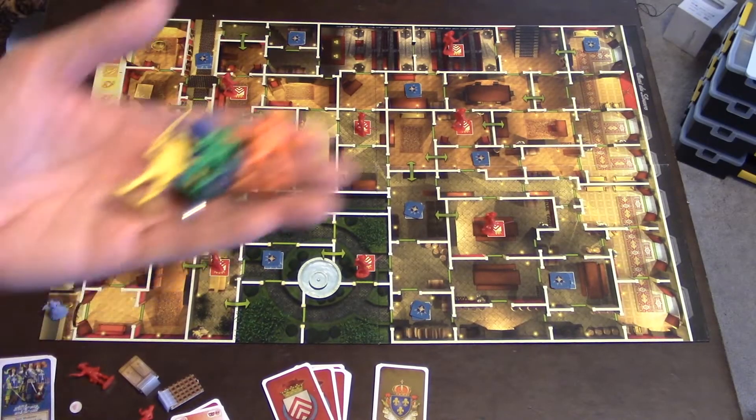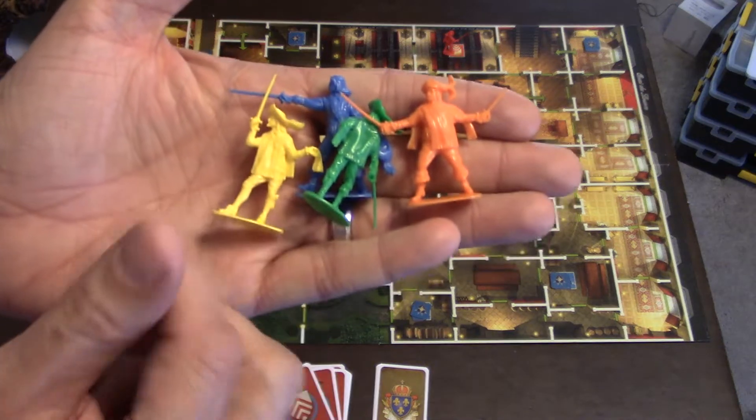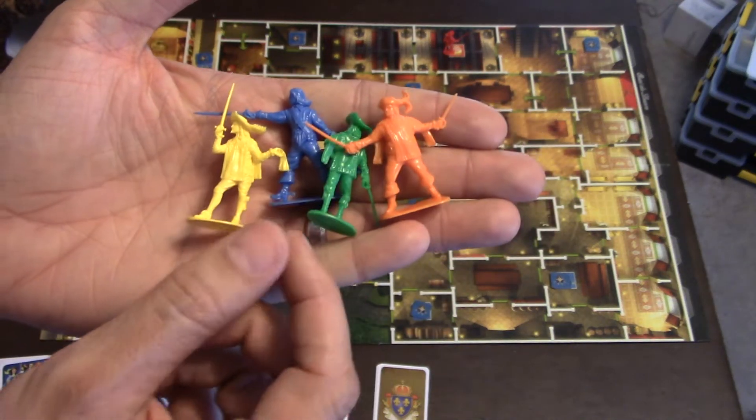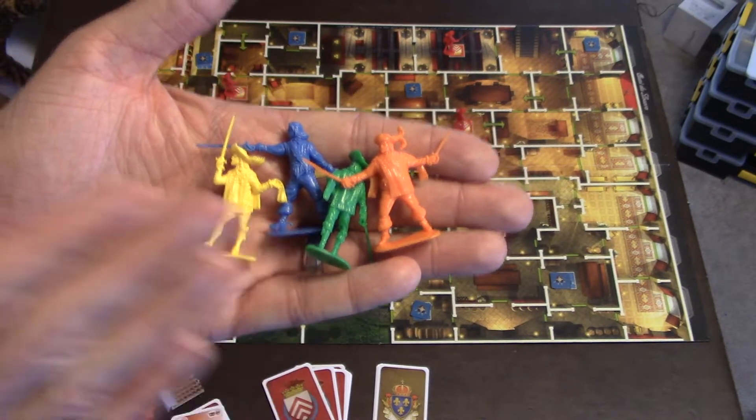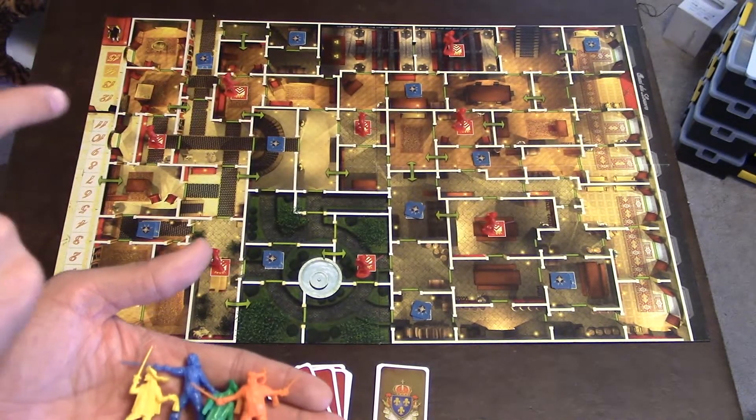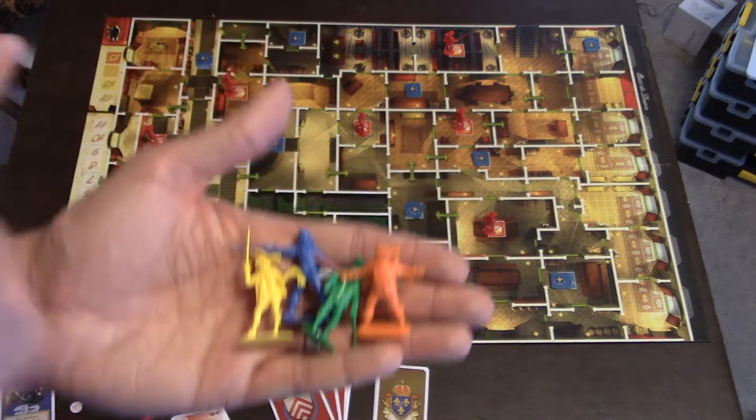The setup for the game is very simple. The first player is going to be one of the Musketeers. If you have more than one player, they'll be splitting the Musketeers. One player is always going to be the Musketeers and one player is always going to be the Cardinals. So in a two-player game, it'd be all Musketeers versus one Cardinal.